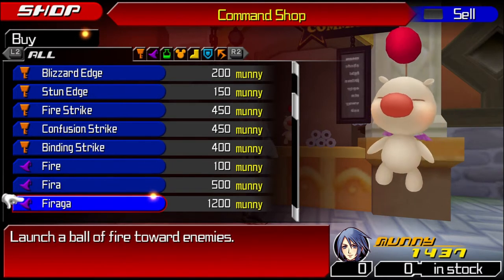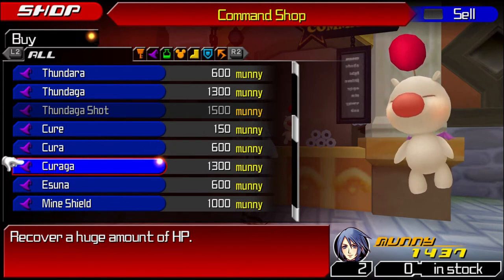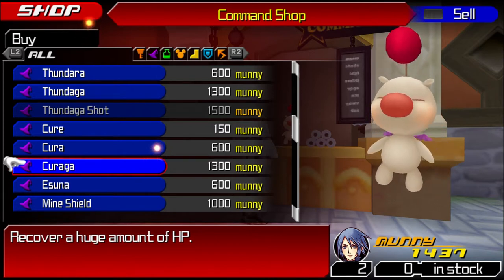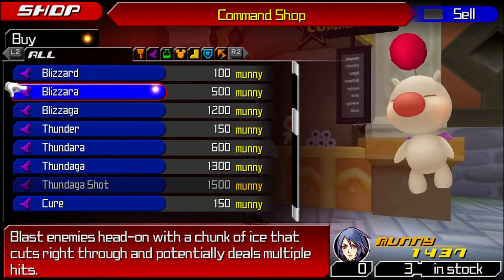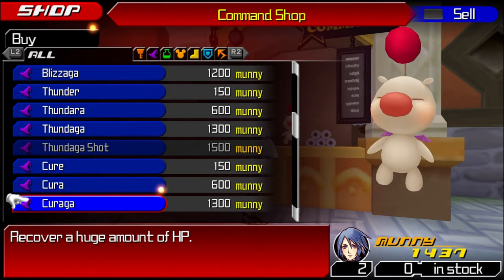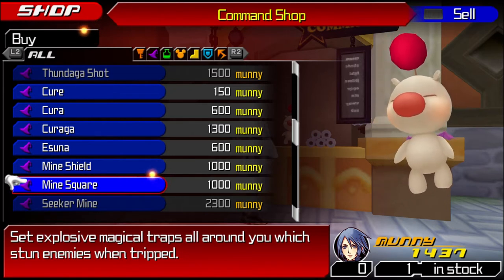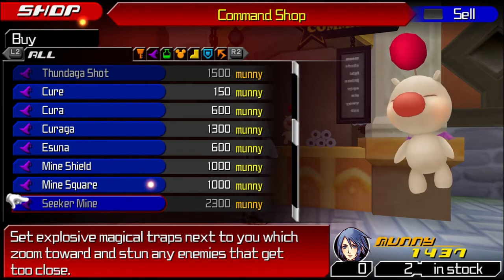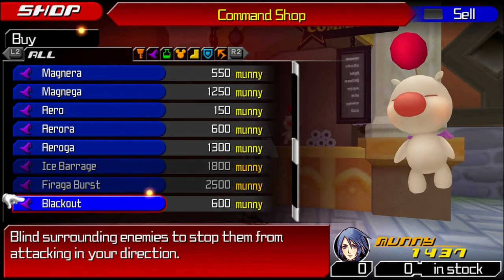Stuff like Fira and the level 3 spells of everything — correct me if I'm wrong — these just simply appear over the course of the game. By the time you get to the final shop in the Keyblade Graveyard, you can simply buy Curaga or Thundaga. These are super easy: you just mix two of the same level 2 spells and you get the level 3 spells. Stuff like Mine Shield and Mine Square I'll talk about, even though they are in the shop. These don't appear in the shop until you actually make them — once you make it once, you don't have to worry about it ever again.